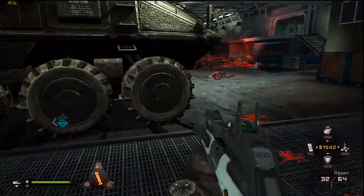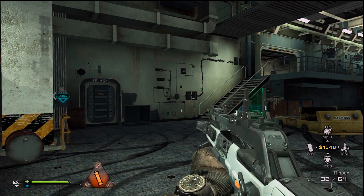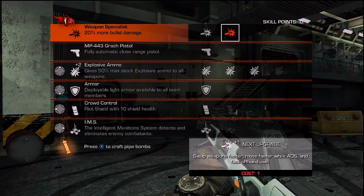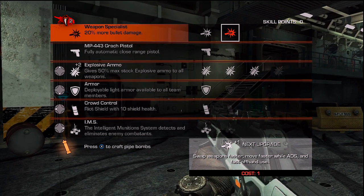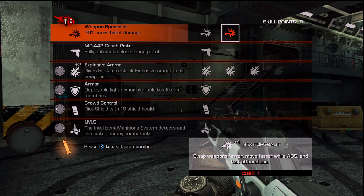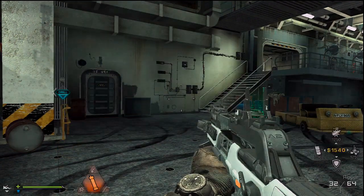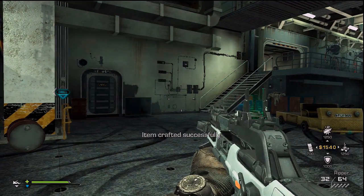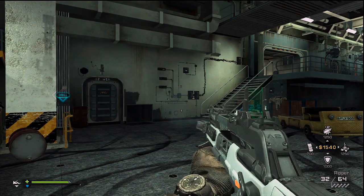Now we have all the parts for our pipe bomb. To craft it, all you have to do is press the Back button, then press Back or Select depending on whether you're on Xbox or PlayStation, and then press X to craft the pipe bomb.